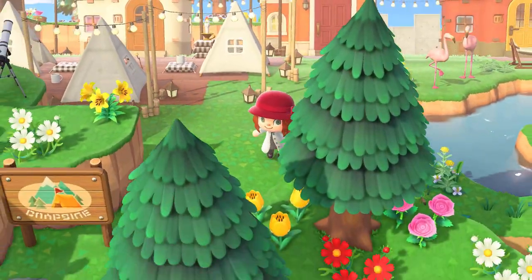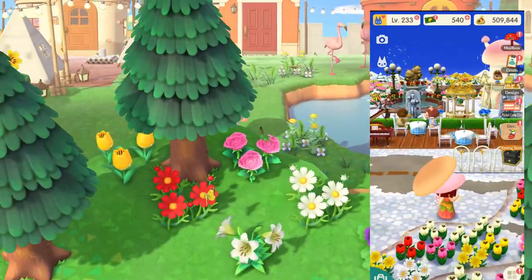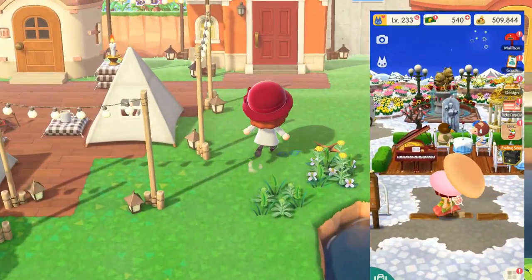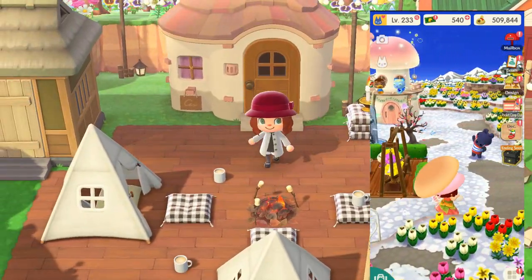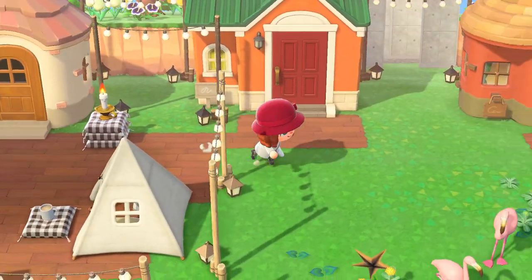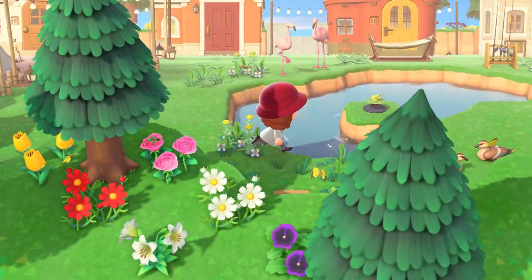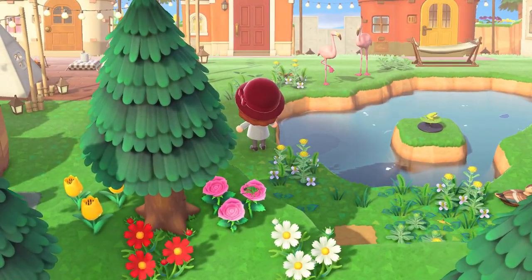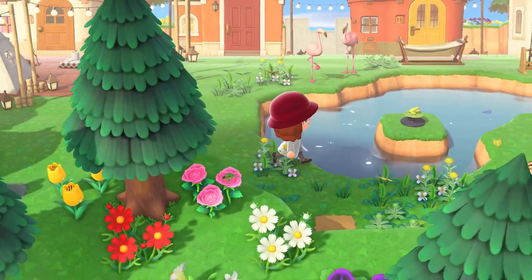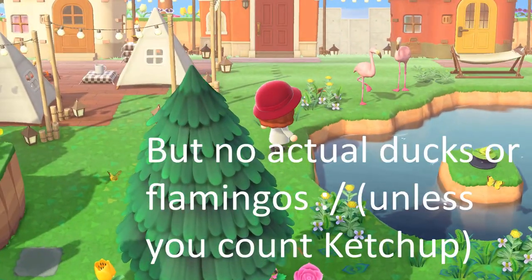We are starting here in my campsite. The inspiration is the split. When Pocket Camp first came out, people tended to split their camps. There'd be the deck side, and then there'd be the outdoorsy side, so that's what I've got going on here. When I first played Pocket Camp, I put down a blue round rug and called it my lake, and I had flamingos and ducks around. So I'm recreating that, but with an actual lake, which is quite fun.